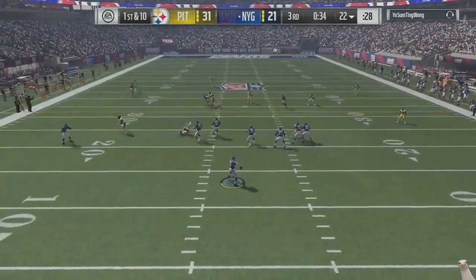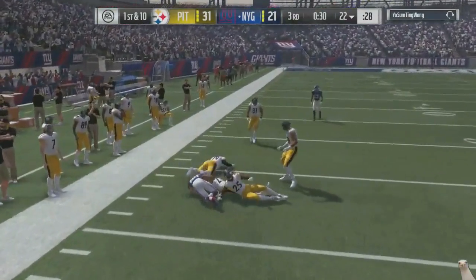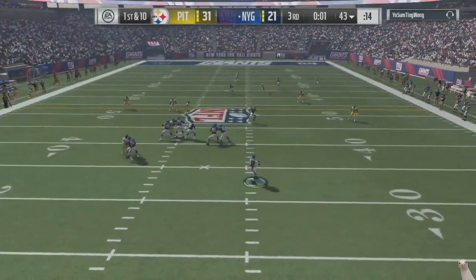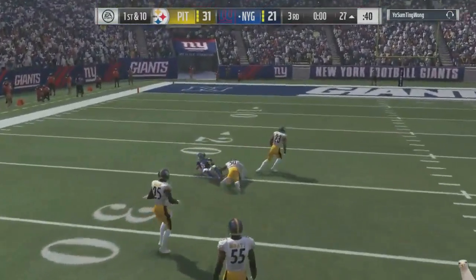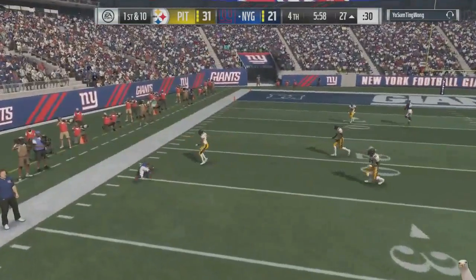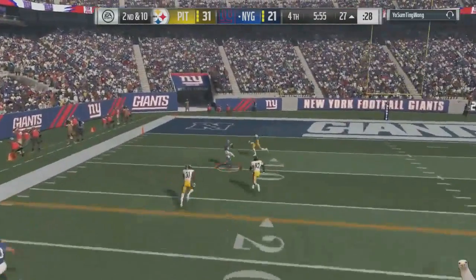So we got to get ourselves a stop. That right there is a nice play — it was a C route from the slot. I don't know what playbook it's in, but it was definitely a nice play. He just had money plays all over the field. This guy was very difficult to stop, very, very, very tough.